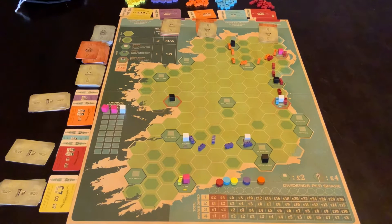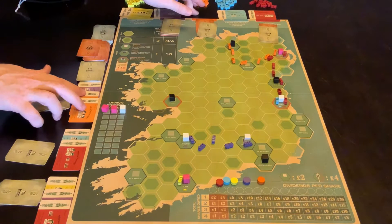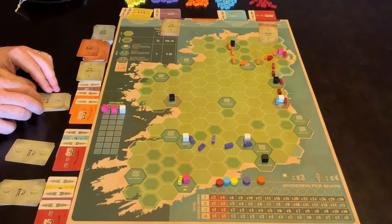That money that each company has brought in is now split between the owners of the shares in the company. At the moment, each of the companies only has one share out. Let's say, for example, a future game has happened and these shares have actually been purchased out. So orange, because there's only one owner of those shares, goes to all — goes to that player, should I say.